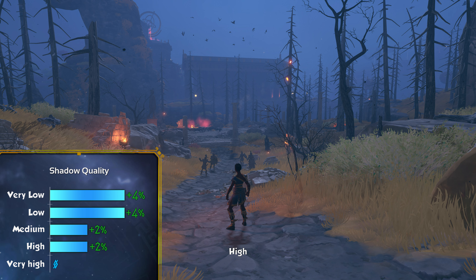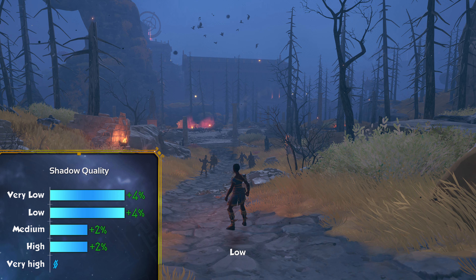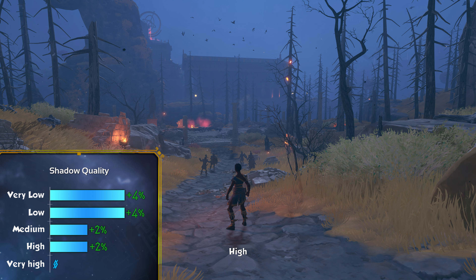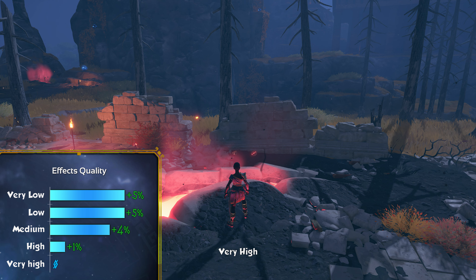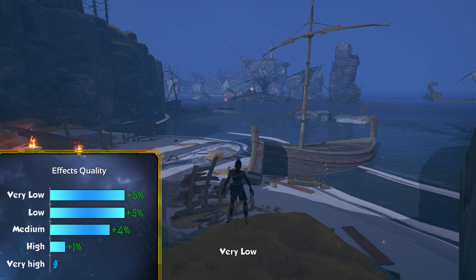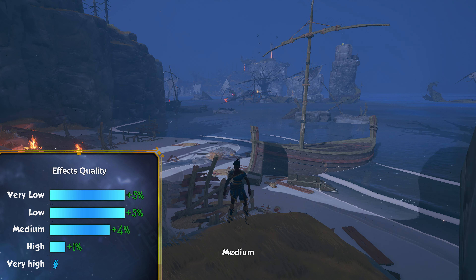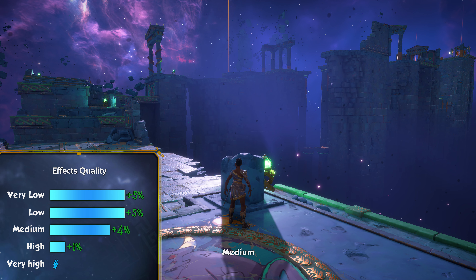Shadow quality is kinda disappointing. There's not a lot to gain here. Low and very low give you basically the same performance boost, which is around 4%. Same with medium and high — exactly the same performance boost, which is around 2%. So either go with high for the 2%, or stay at very high. I wouldn't really go for very low or low — it makes the shadows very mushy. Honestly, I couldn't really spot the difference at least not when just playing the game.